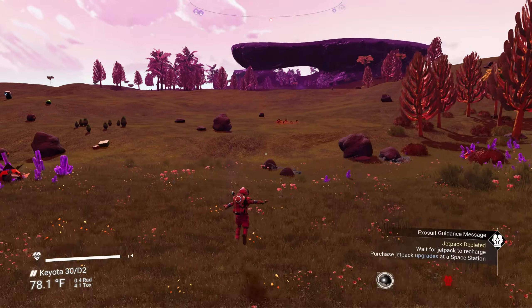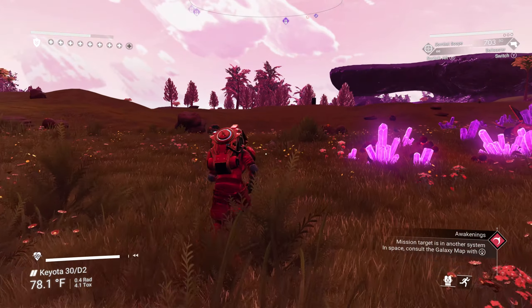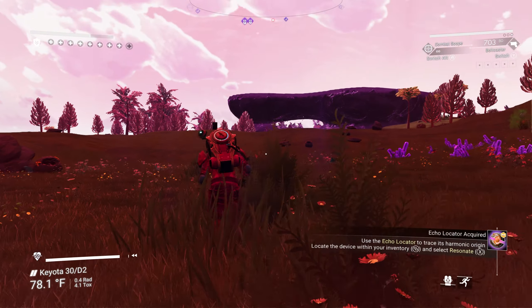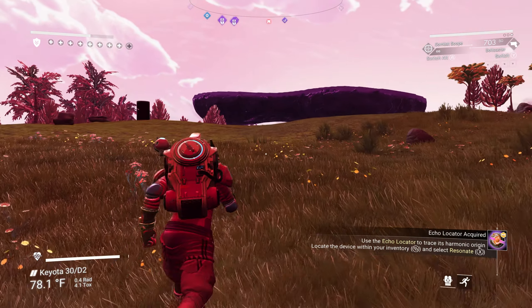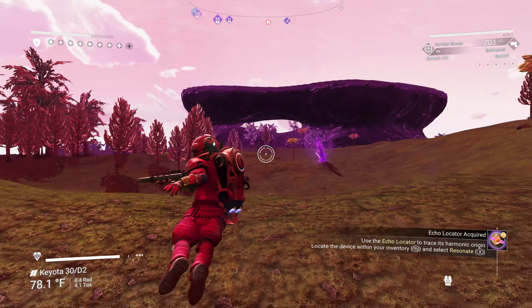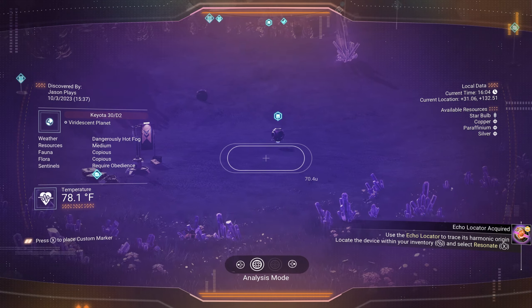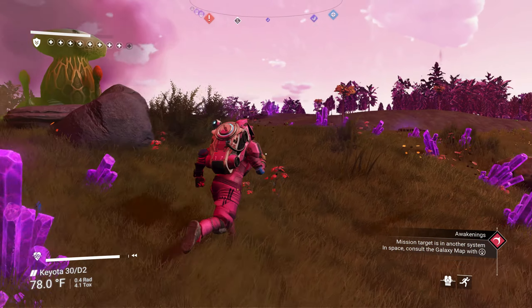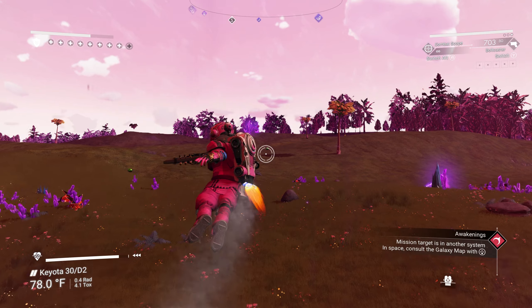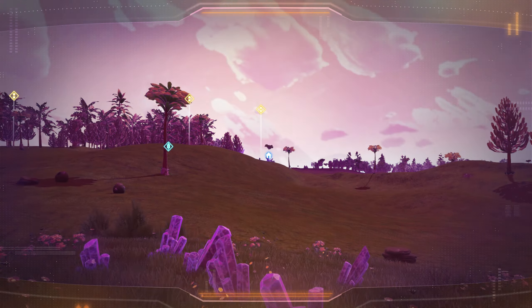It's a market — a trade terminal. Anytime you see one of these little communication station trade terminals, it's just a place to sell stuff. But we can't interact with that — we'd get caught and they'd see our location. We can't do that as a fugitive.